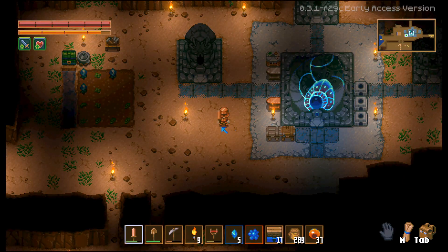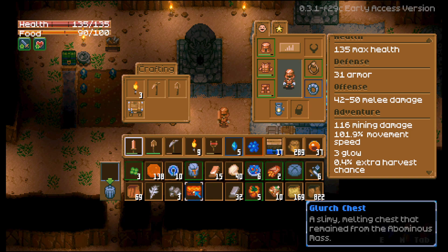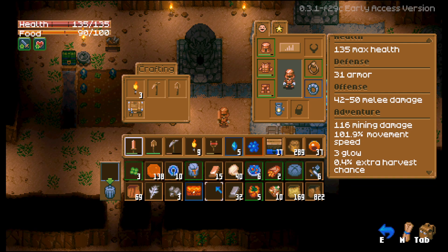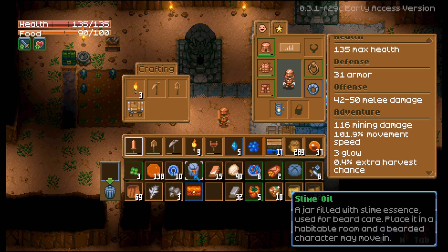So continuing my YouTube character and the YouTube world. This is where we left off last time. We defeated the Glurch boss and he dropped the chest with a bunch of items. These are the items that we got, and we got that Slime Oil. So what do you do with the Slime Oil?